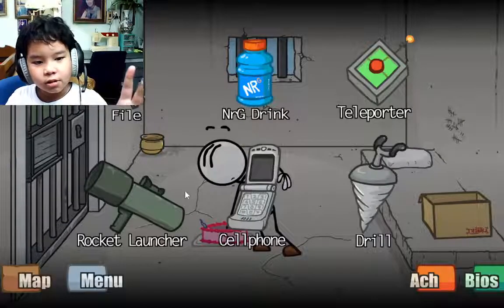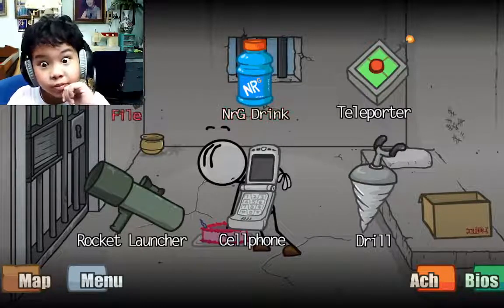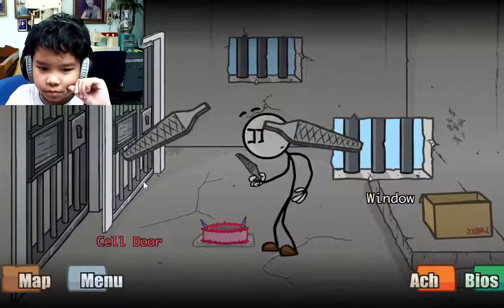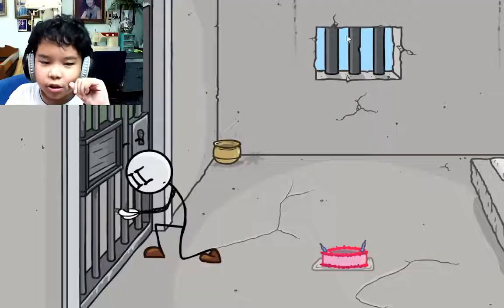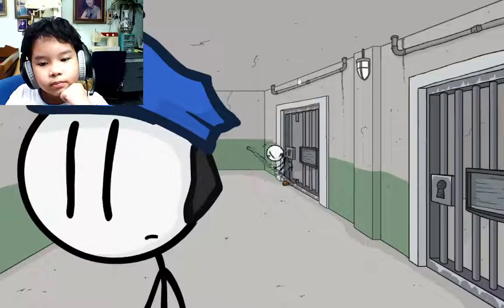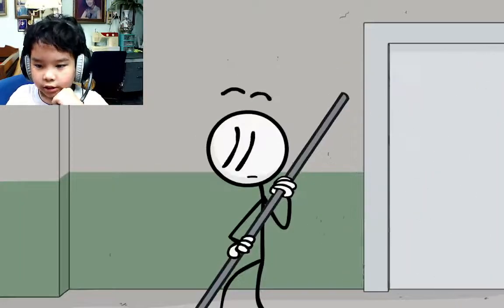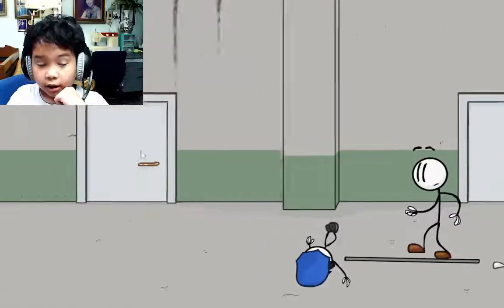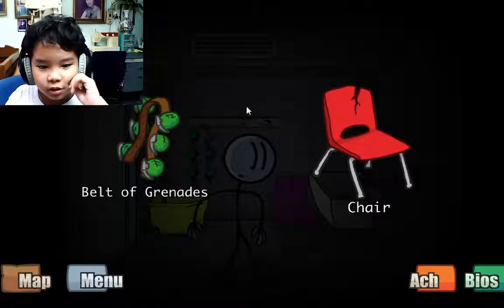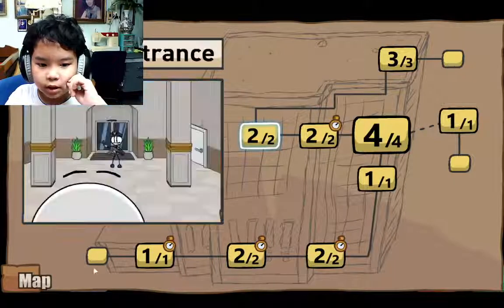Alright, so here are all the items in the cake. I'm gonna show you — you guys already know this is the answer. Don't go on the window because you might fail and die. Alright, sweet. Taser. I got all the bios and all the achievements so I know. I'm just gonna show you the fails.